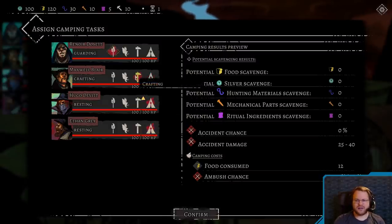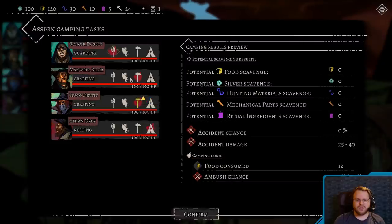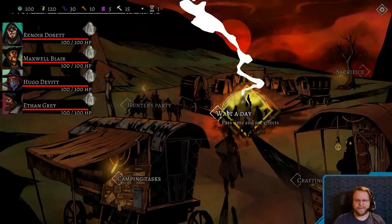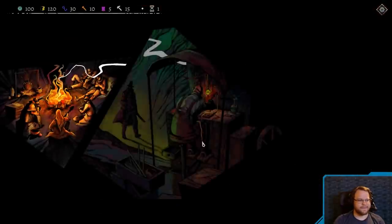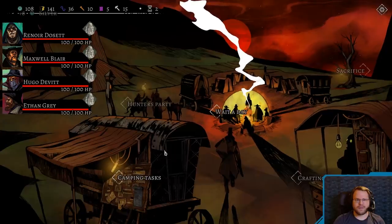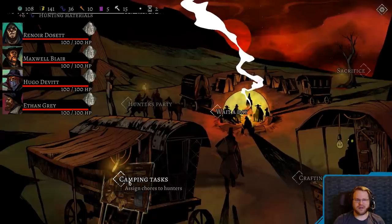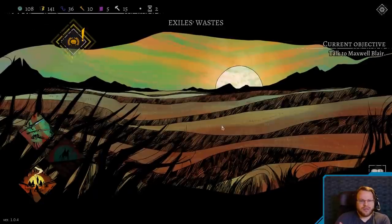Scavenging increases accident chance and does cost us some food. So I'm going to have one of these guys go scavenging. That guy's got boosted scavenging. Let's try this. Let's defy — onto party, craft, weapon, sacrifice. Sacrifice? All right, let's wait a day. Okay, so we got what we needed. Oh, here we go. That's how I leave.